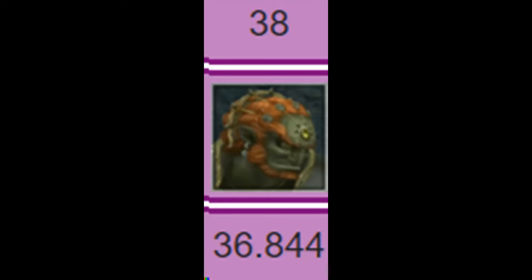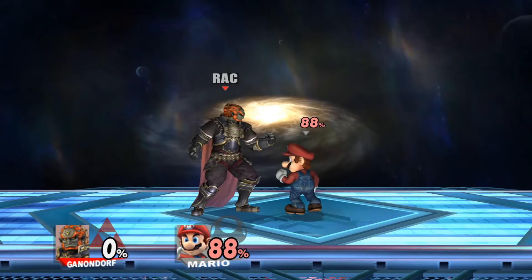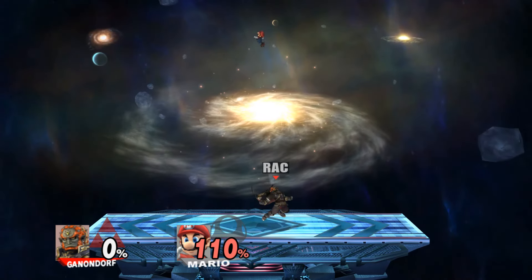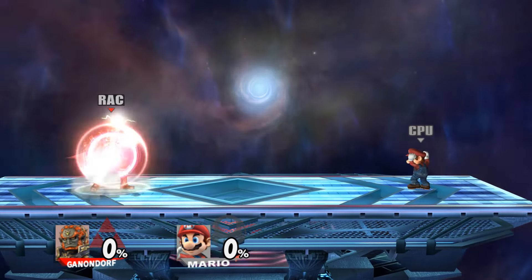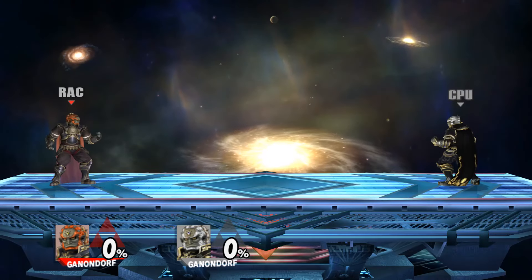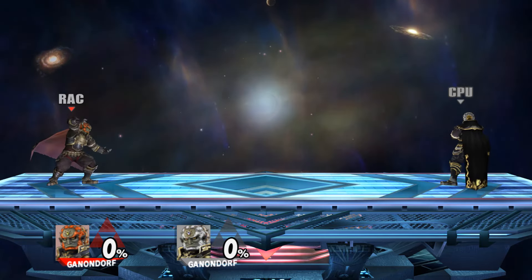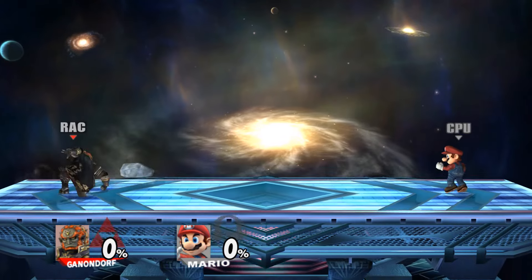Despite Ganon being an atrocious character in Brawl, his moveset is a mixed bag overall. He actually does have a few really good moves, but living up to his bottom tier status, he also has some really bad moves. What I am going to talk about today is one move Ganon has which I find really interesting due to a design quirk — one which makes the move worse than it should be — and that move is Ganondorf's forward aerial.